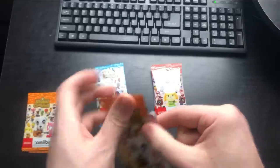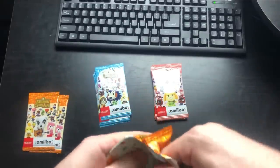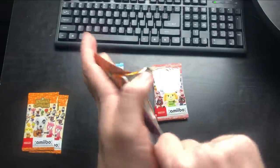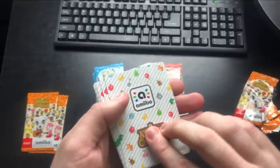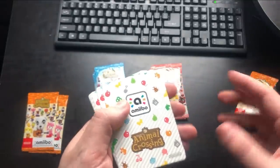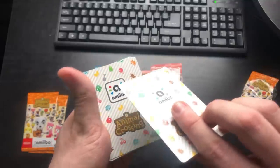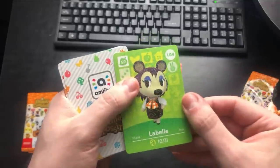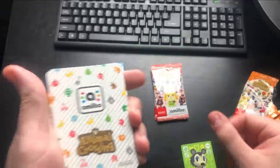Here we go — the coveted Animal Crossing amiibo cards! Let's start with the NPC first since that's kind of the least exciting of the group. Is this Jack? Is this Kicks? We got Labelle — not too bad, she's pretty cute. Alright, now on to the villagers.